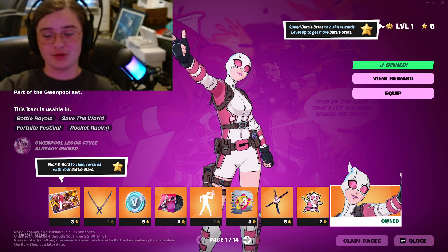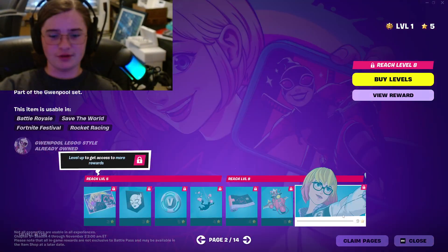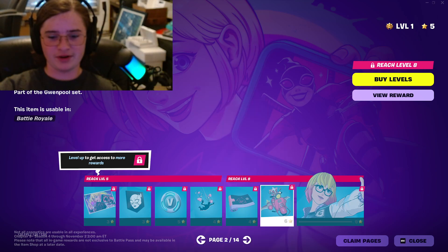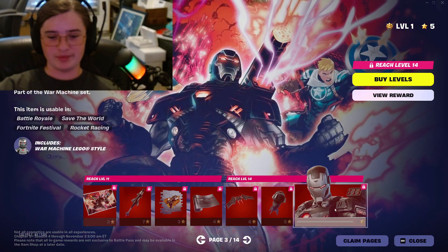Starting off with the Battle Pass, the new first skin is Gwynpool — very cool. We have the Gwynpool Extra Variant and her glider. It's all cool. Very cool season, Marvel themed.